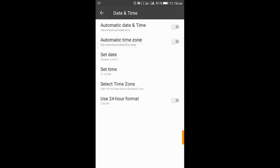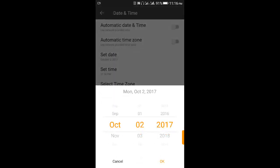After switching them off, you come to 'Set Date'. If today was the 2nd of October, what I do is take the day to the 4th or 5th - any day from 48 hours ahead. I'm doing the 5th and I click OK.